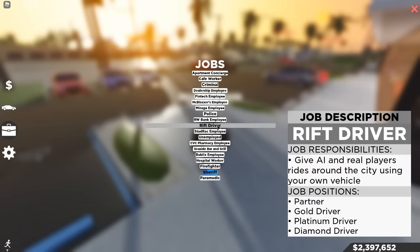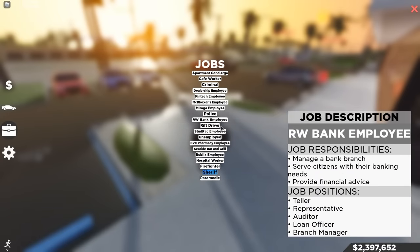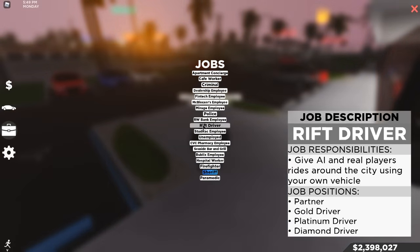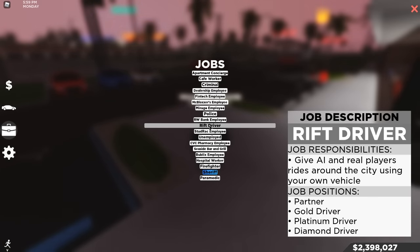Now that you have a job, just click whichever job you want and you'll be transported there. For jobs I would NOT recommend for beginners: do not choose Criminal. Rideshare driver I'd also suggest staying away from, as those jobs require you to go do tasks. But if you like to keep busy, those are good for you.